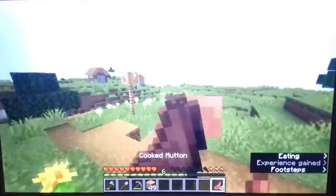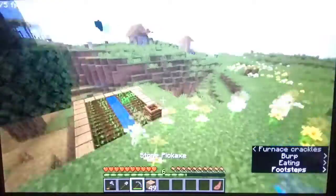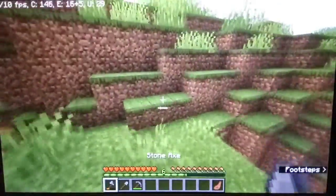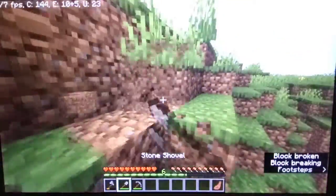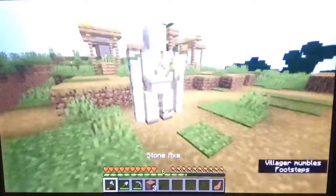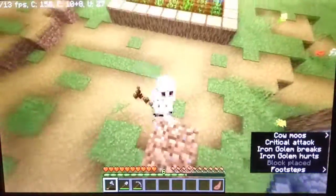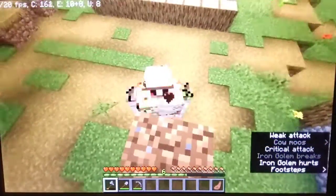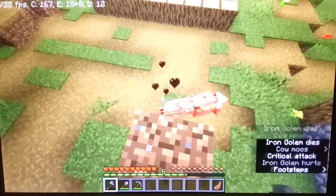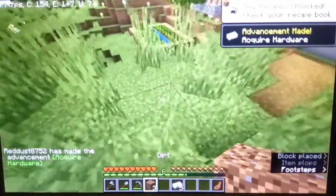Okay, we got some food. Oh, there's an iron golem! Let's go get that iron golem first because he's closer. Grab some dirt to pull her up. Five iron - max amount! Let's go. Okay, let's go kill these cows.